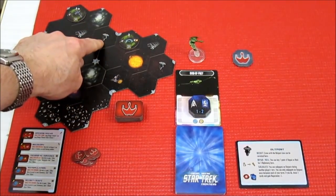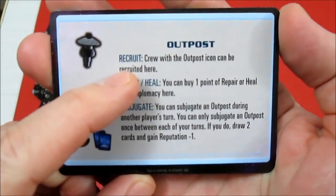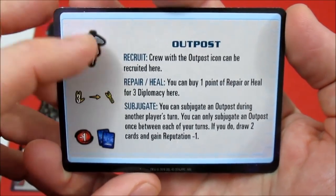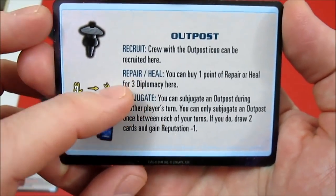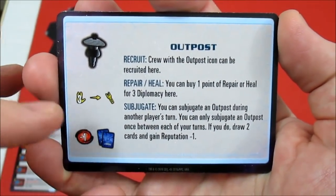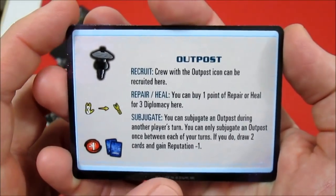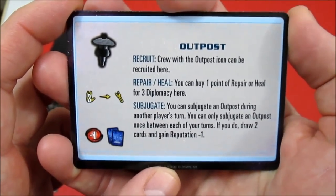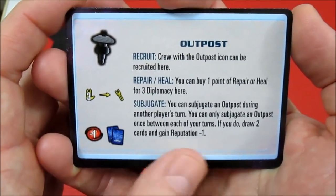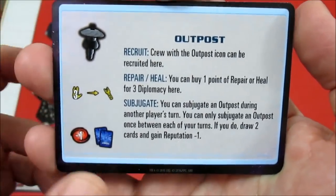Like I said, there are other symbols here. We have outposts, we have shipyards, research stations. The outpost says recruit — a crew with the outpost icon can be recruited here. In the beginning of the game, we're going to look at three basic characters that can be recruited. You can repair or heal: buy one point of repair or heal for three diplomacy here, and you can do this multiple times — so you can heal your ship from damage or heal a crew member. You can also subjugate an outpost during another player's turn. On solo, I think you can do it at the end of your turn. You can only subjugate an outpost once between each of your turns — there's a dummy player as well — but if you do, between our player and the dummy player, you draw two cards but you gain reputation minus one, which is not good.